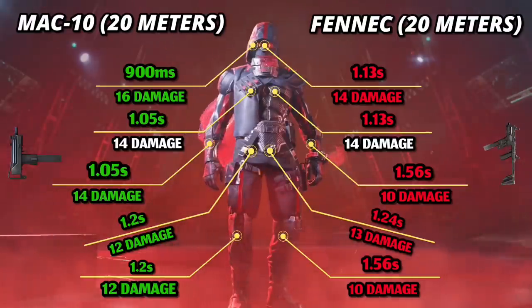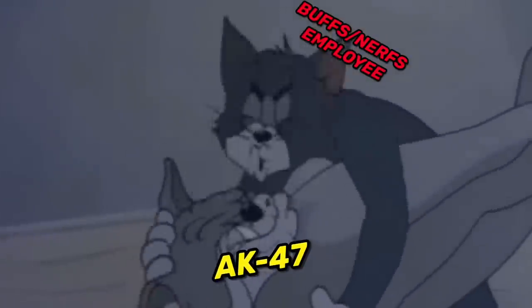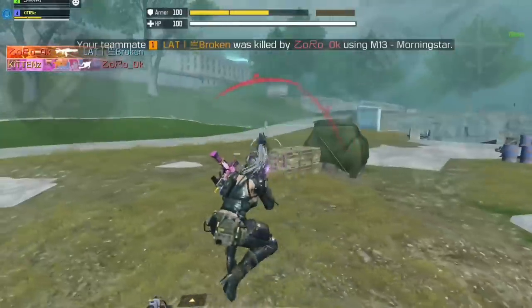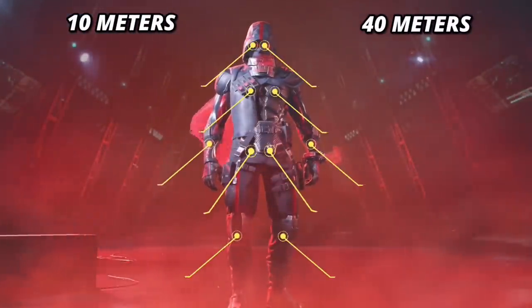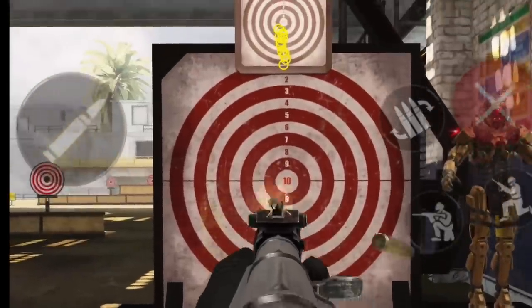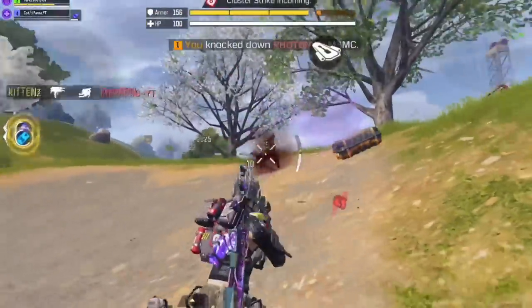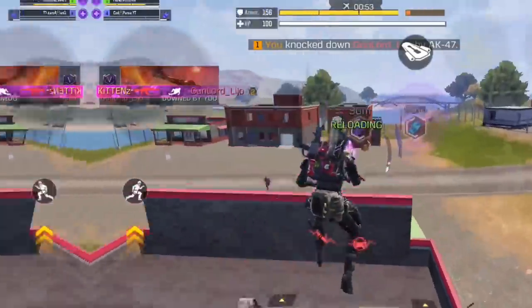Finally, in number 1 we have the AK-47. Whoever is responsible for buffs and nerfs at Activision must be a big fan of this gun — thanks to unnecessary damage buffs it holds its position as the best gun in battle royale. It has a slow fire rate of 550 rounds per minute and doesn't have the best killing time, but it's easy to control at all ranges within 50 meters, especially with the right mods. It barely has any horizontal recoil, and the slow fire rate actually helps me hit more shots — it's not too slow and not too fast, a perfect rate that syncs well with the recoil.